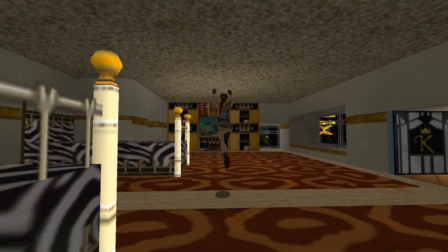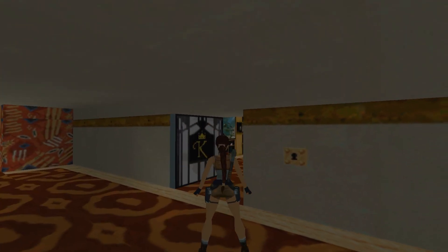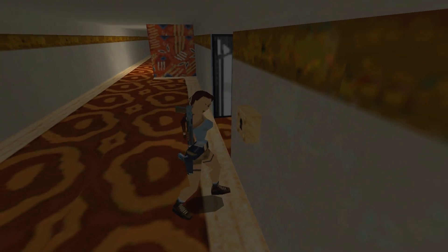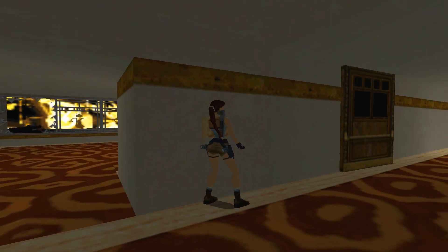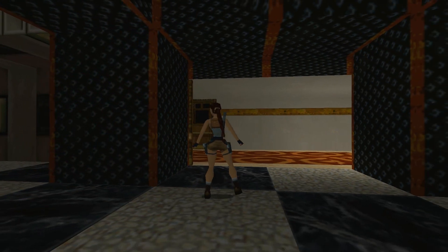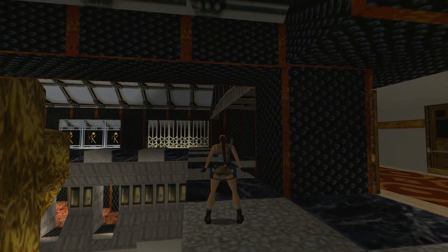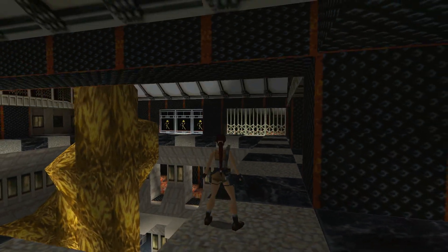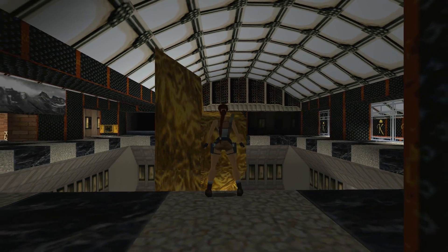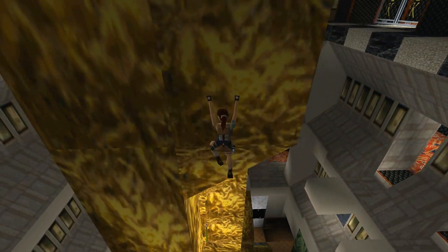Let's go use this key on the door. This is the same hallway we were in — this door opens as you approach it from the inside, and the keyhole is just here. The double doors lead us into this room. The reason I locked Winston back in the bathroom is because he comes out here with you and can potentially knock you over the edge, and you are bound to die from that fall. Over here you'll notice a large med pack, and the sculpture turns out to be climbable.